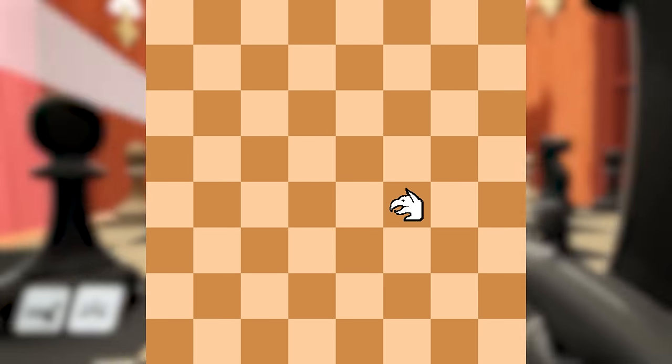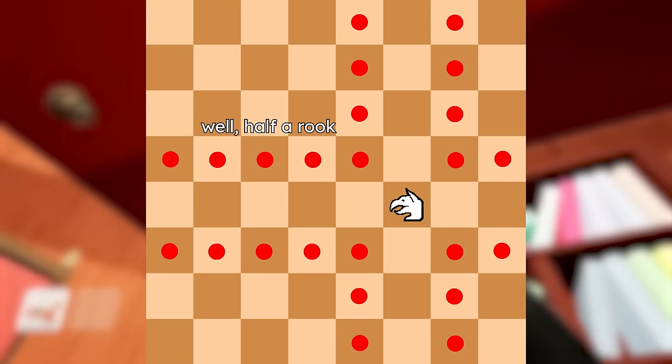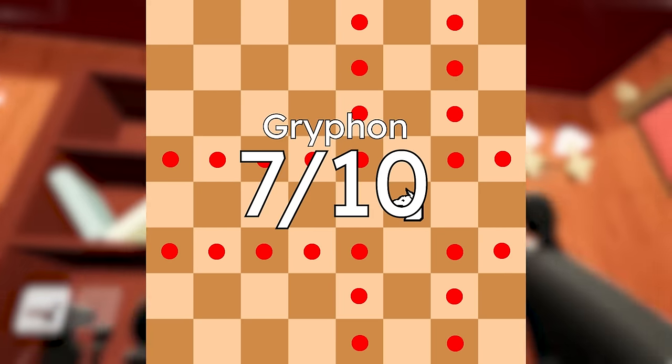Here's a nice palette cleanser. The griffon is a little more out there — it moves one square diagonally and then moves like a rook. It's a powerful piece and it does something a little different, so I'm gonna give it a 7 out of 10.